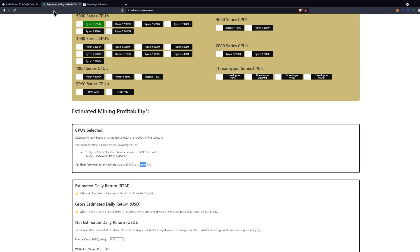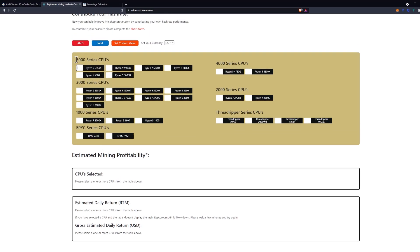We're going to be basing this off of stock clocks utilizing the Raptorium mining hashrate calculator — not taking into account PBO modifications or all-core overclocks. We have to use stock numbers to extrapolate the percentage change we're going to see based on the cache. Going back to the desktop and hitting up the calculator: we know that the 5950X and the 5900X both have 64 megabytes of L3 cache. The 5900X is a six-core 12-thread processor, while the 5950X is an eight-core 16-thread processor, meaning four more threads total on the 5950X.